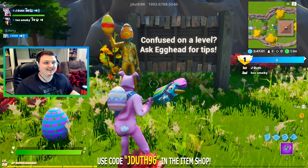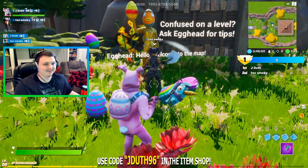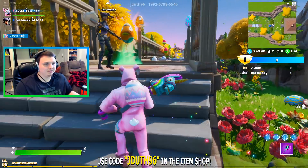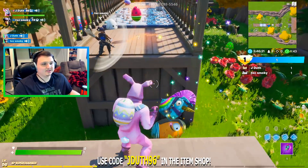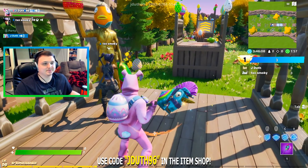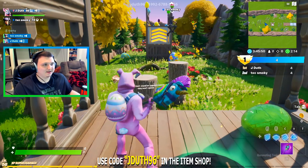We have this guy named Egghead who can help you with all the levels in the map. Smoky, go up to Mr. Egghead and ask him for help. When you shoot Mr. Egghead, he gives you tips. So on this level, you gotta shoot the bullseye — it builds a bridge! Pretty cool, right? There's also little hints around the map in case you don't know how to do a level. Can we just talk about the decoration? This is awesome, I made it all by myself.